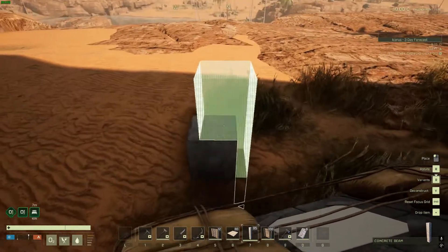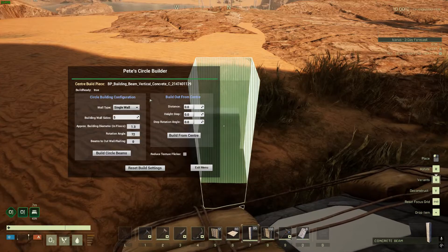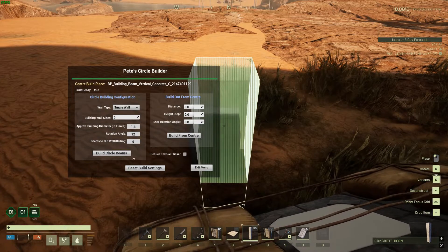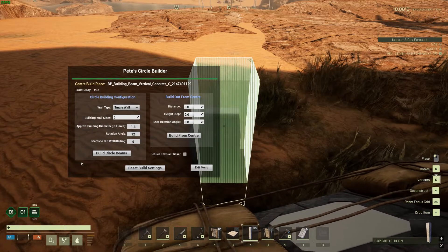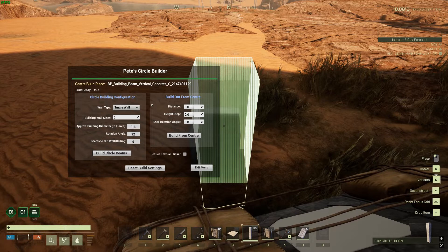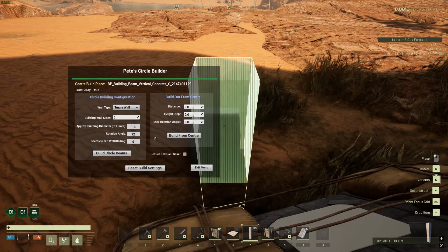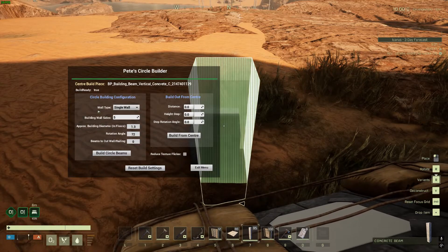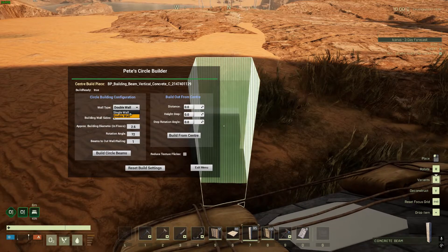The build menu for this mod is brought up by pointing at the center vertical beam while deploying another vertical beam in free placement mode. Right mouse click to bring up the menu. With the menu up, you can see two main functional sections: the first one on the left is for building circle templates for pre-selected building sizes and styles, and the one on the right for basic angle and distance beam placement from the center beam position.